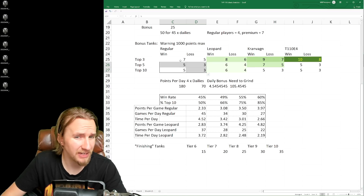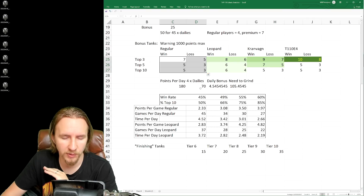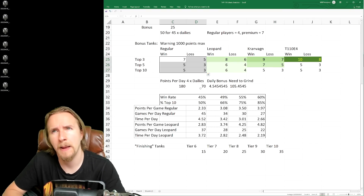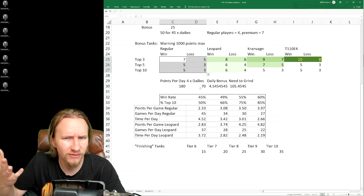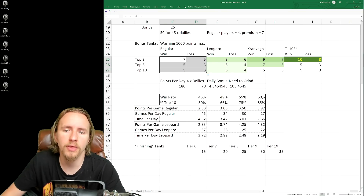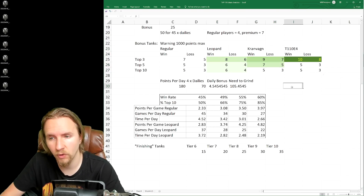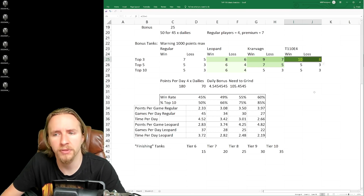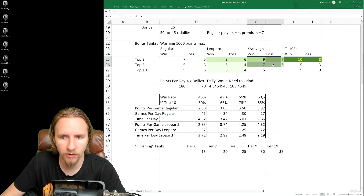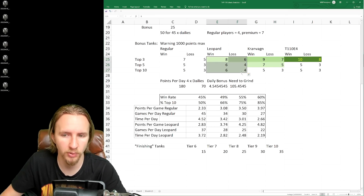You'll quickly get an idea of how many games you'll need to play to earn the extra points outside of daily missions. There are three Battle Pass highlighted tanks: the Leopard, the Kranvagn, and the T110E4. The T110E4 gets +3 points if you're in the top three; the Kranvagn gets +2 if you're in the top five; and the Leopard gets +1 extra point if you finish in the top ten.